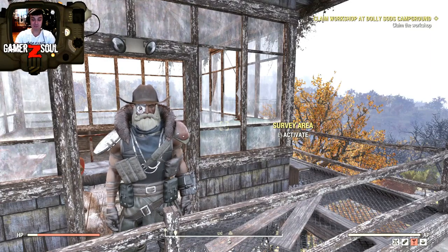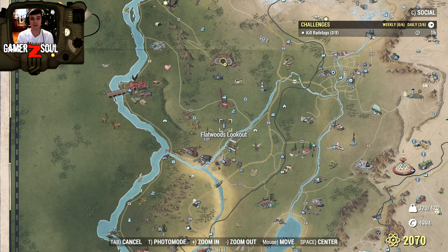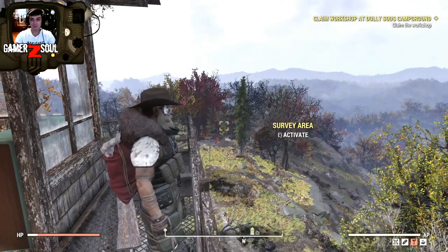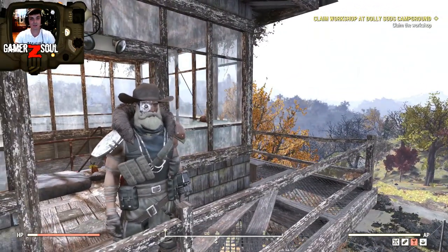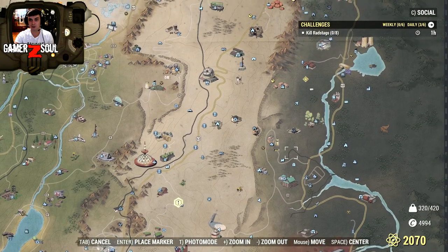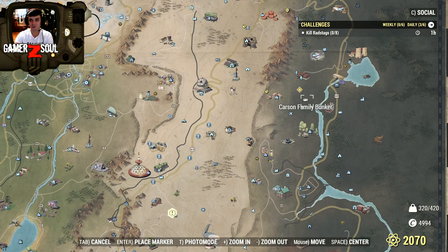Today is Christmas by the way, so Merry Christmas — it's a good gift for me as well. Let me show you these lookouts. It turns out if you go all the way up and you see this survey area, if you click E it should reveal locations. In my case I revealed zero locations, but it actually does reveal locations. How I found out about it is basically when I found the Dolly Sods Lookout, it marked me a Carson Family Bunker.